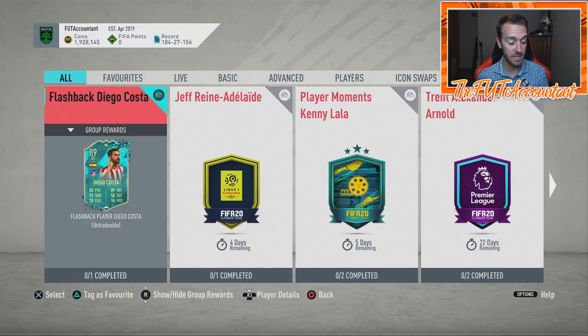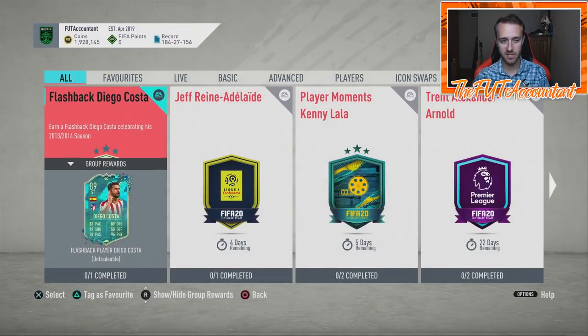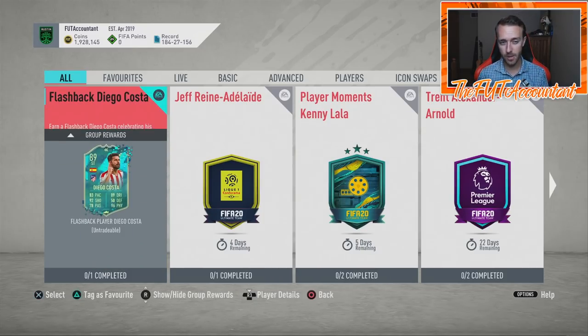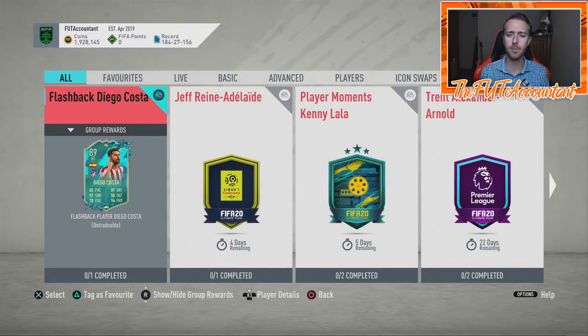Speaking of other SPCs today, we got a flashback Diego Costa and they absolutely juiced his card. He doesn't have many other specials besides the UCL, and they boosted him today — 99 strength, 99 aggression. This card is based off the 2013-2014 season. Interestingly, they upgraded his skill moves — from two-star skills to three stars for this card.